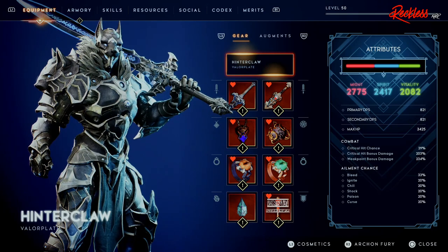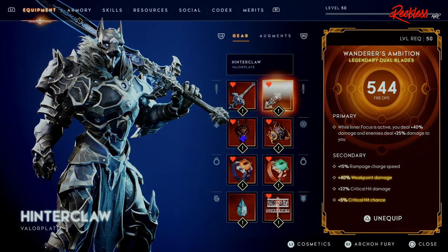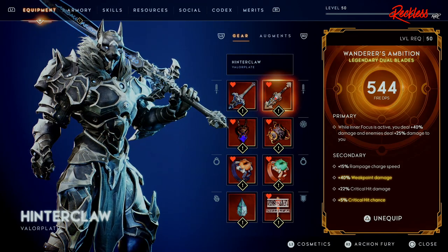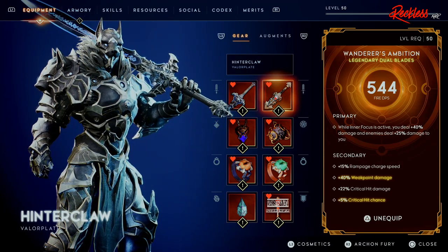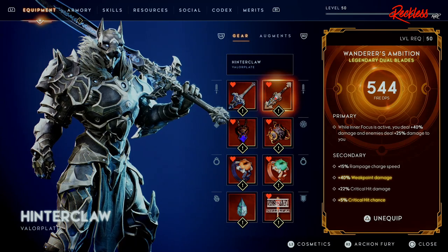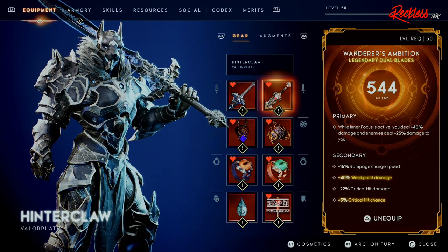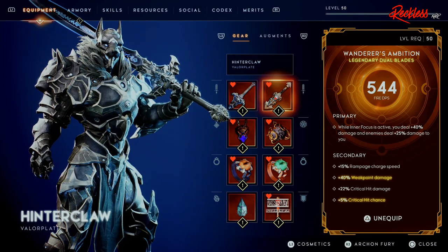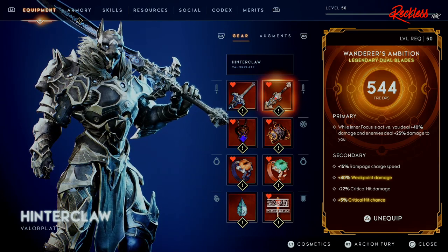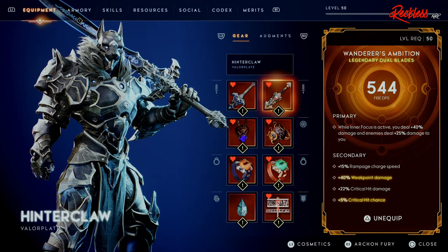That's where we get all the extra 20% for everything else, because everything else is technically considered ailments. Next we have the Wanderer's Ambition, a Legendary Dual Blade with 544 Fire DPS. The primary is: while Inner Focus is active, you deal plus 40% damage, and enemies deal plus 25% damage to you — but it really isn't bad, and I'll show you guys why later on. For the secondary: plus 15% Rampage charge speed, plus 40% weak point damage, plus 22% critical hit damage, and plus 5% critical hit chance.